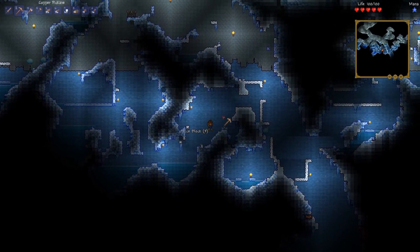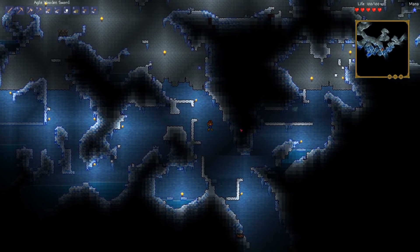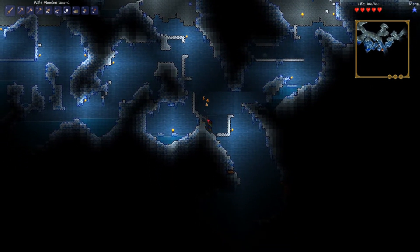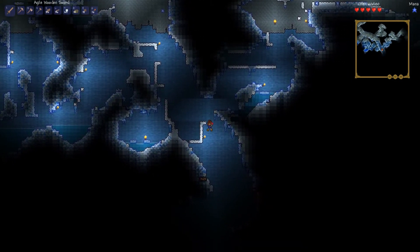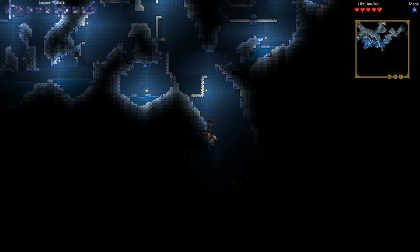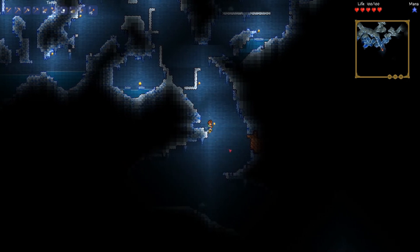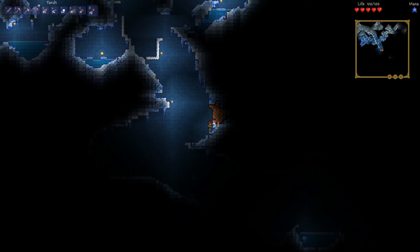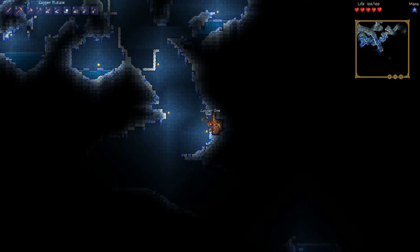Kind of sort of, there we go. Let's go down here now, and not get killed — preferably. I swear I just heard sleigh bells. Okay, let's get a torch — oh hello, huge vein! Look, it's jellyfish. Yeah, copper! Okay, now let's mine out all this copper ore.